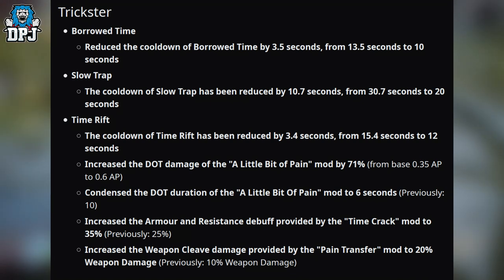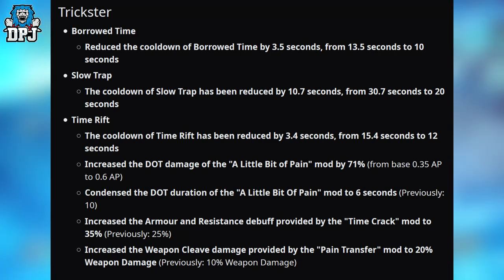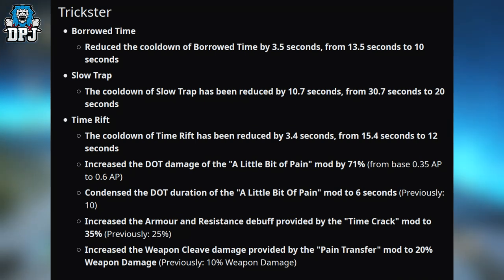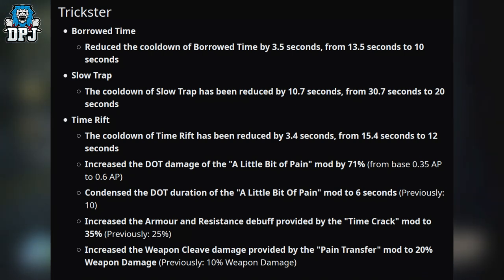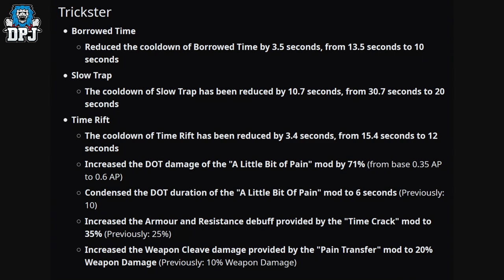Onto the Trickster: Barrel Time — cooldown reduced by 3.5 seconds from 13.5 to 10 seconds. Slow Trap — cooldown reduced by 10.7 seconds from 30.7 to 20 seconds. Time Rift — cooldown reduced by 3.4 seconds from 15.4 to 12 seconds. The DLT damage of the A Little Bit of Pain mod increased by 71%, from 0.35 AP to 0.6 AP. Its duration condensed to 6 seconds, previously 10. The armor and resistance debuff of Time Crank mod increased to 35%, previously 25%, and the weapon cleave damage from Pain Transfer mod increased to 20% weapon damage, previously 10%.